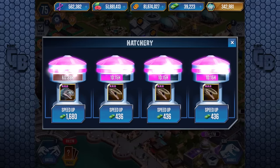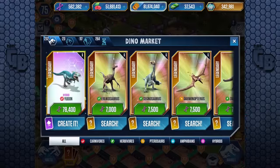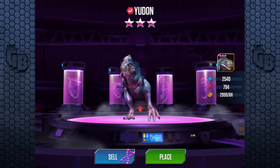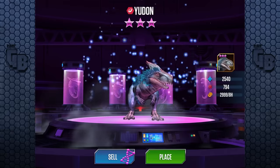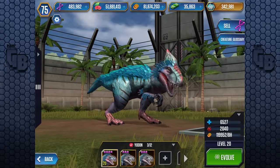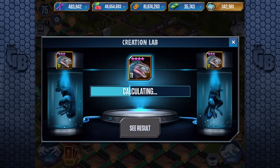So let's buy another one. We're going to drop below 500,000 DNA — 483,000, which is still a lot. This is what I was saving all my DNA for — this dinosaur to come out. Who knows when the next update is coming, but who knows how long that's going to be. Do you remember when Indominus Rex came out and we thought that's going to be the best dinosaur? That's certainly changed pretty darn quick, didn't it?